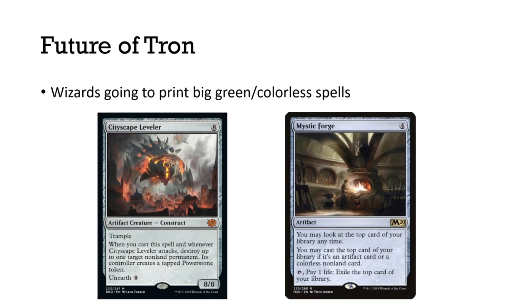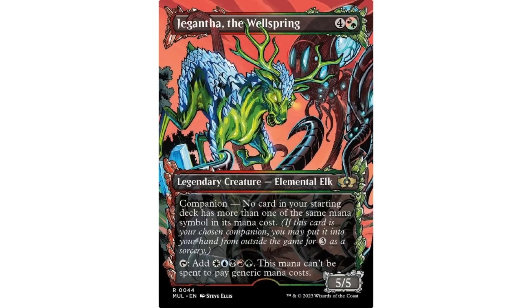So what does the future of Tron look like? Wizards is always going to print big artifacts, big green creatures, or big colorless spells. More recently we have Cityscape Leveler showing up in Tron decks, and in the past we've seen interesting off-color spells you can try out in Tron, such as Mystic Forge. There's always going to be some renewal or changes that can shake up your Tron deck, and there's also the companion option if you want. That's all I have for this Modern primer — make sure you like, comment, and if you have anything to say about Tron, leave it in the comments below. Thank you.